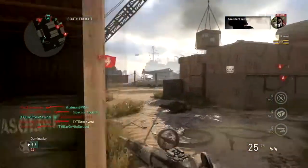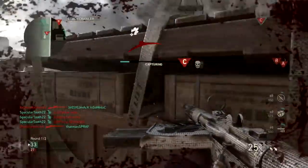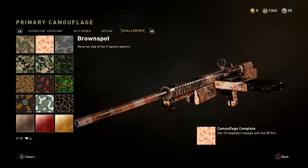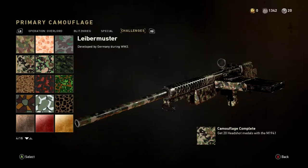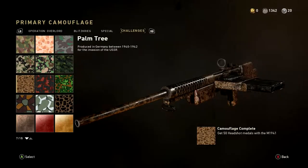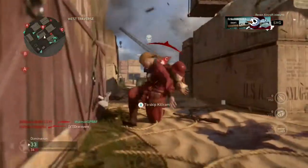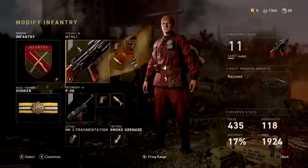For all of these camo challenges I'd recommend going on Shipment because it's small. On Shipment Domination you average like 50, 60, or 70 kills a game, so at least 10 to 20 of those kills are going to be headshots. For the headshot medals, just Shipment surf. Sometimes you walk into a game, turn a corner, headshot, turn, headshot, and go on a little headshot killstreak of like 10.